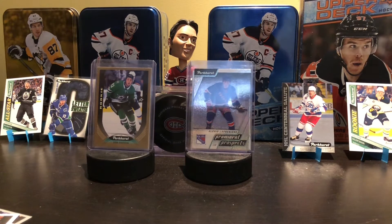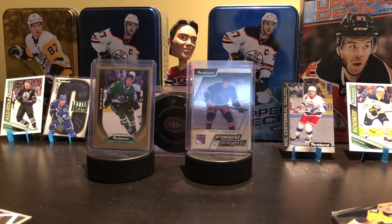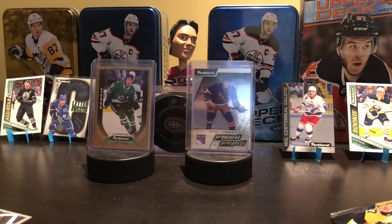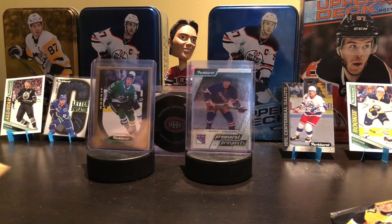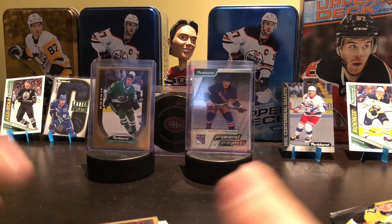So that was four loose packs of Parkhurst and a fat pack of OPG. This totaled me at around 20 bucks — very cheap break. Didn't get a box but that's fine. With OPG it's just retro, cool, nice looking cards — yeah, you're not going to get anything valuable. And with Parkhurst it's almost the same thing, just it looks more modern. Not terrible, obviously not horrendous at all. I'll see you guys in the next video.